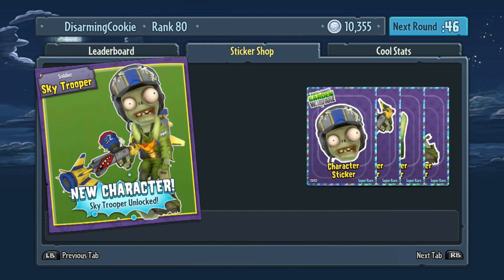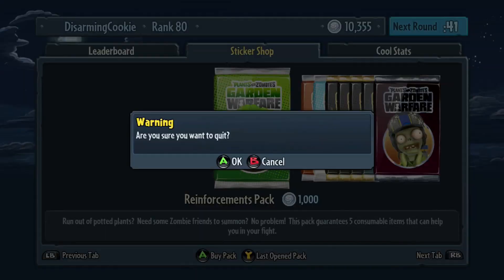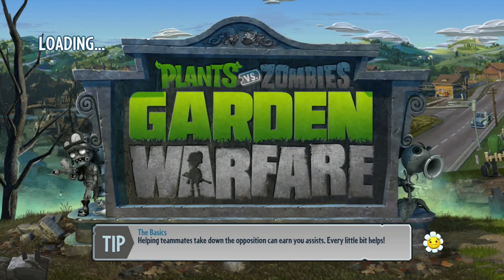It goes this way — now I got Sky Trooper. That's what happened like when I first played this game: I got the cactus, then fire cactus, and then the ice Arctic Trooper. It's kind of cool how that follows suit. It's worth playing it — that match probably took me about 15 minutes. We got pretty much rolled on, but the coin output was still pretty good.